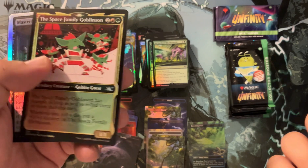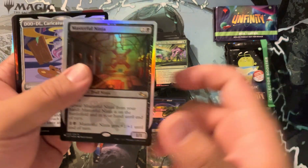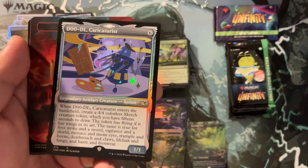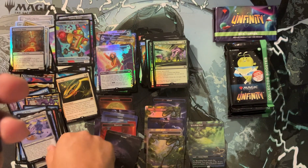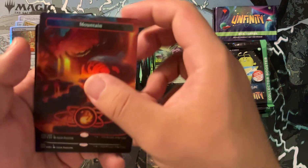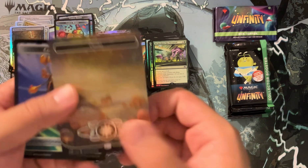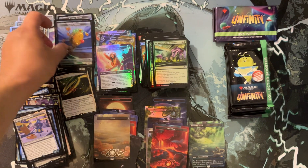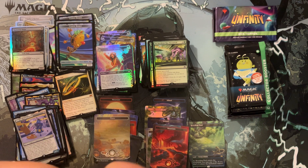D00DL, Space Goblin Goblinson again. Masterful Ninja — Unglued or Unstable. Another D00DL — got a lot of repeats in these packs which is unfortunate, but there aren't that many cards in the set. We got a Mountain and then a Galaxy Foil Plains — very shiny. And another clown robot that turns into treasure.